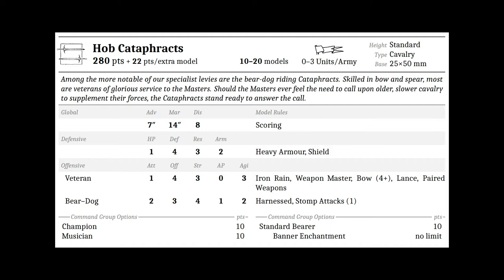Command options are 10 points each with unlimited banner enchantments. I believe this might be one of my go-to units, especially with a total armor bonus of 5+ and a whole host of abilities. On the approach they'll soften up targets with their bows and Iron Rain, then charge in the following turn. With Weapon Master, you can choose to deal massive damage to high HP units using lances, or tear reports to shreds with paired weapons — not to mention the attacks and stomps from the bear mount. I think this unit is the best choice to stick a cavalry commander with the Czartosh Chains and Predator Pennant to ensure maximum potential.